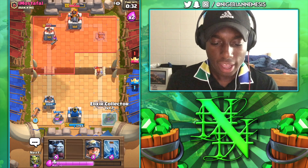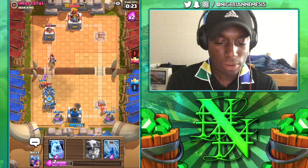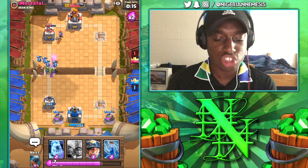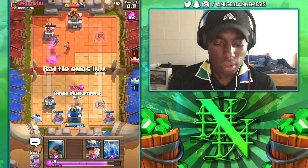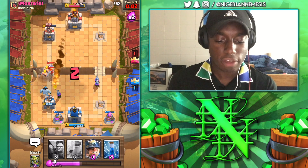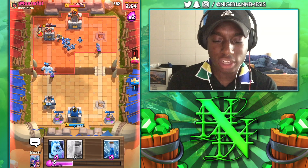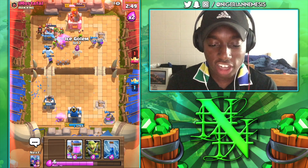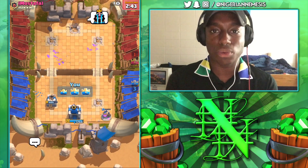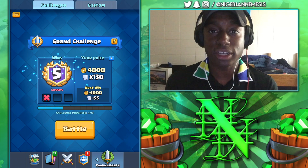Let's go with Battle Ram and Collector. Hopefully that Valkyrie doesn't reach our Elixir Collector. Minion Horde down, then Goblin Gang for the Musketeer and E-Wiz — that should take it all out. Ice Golem here, splitting the Musketeers — two to the right — and a Battle Ram to distract. We're going Miner and Horde: Miner and Horde coming in. That one Musketeer locked onto the tower will almost take it all the way down — three crown! Very solid victory. That pushes us to five and one in the Grand Challenge.